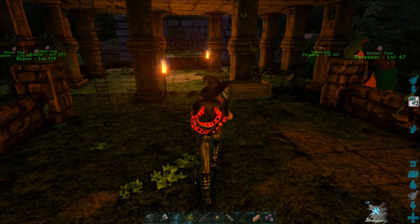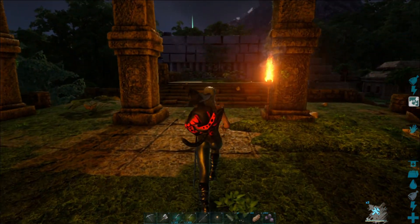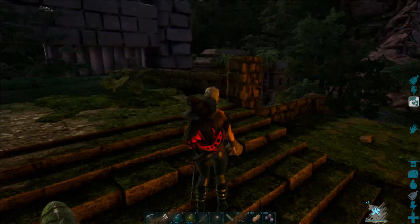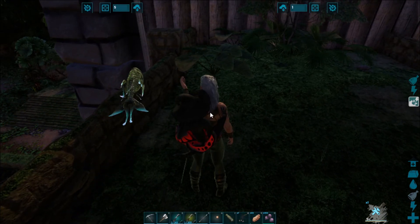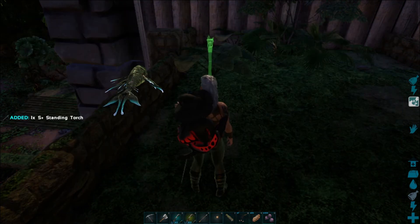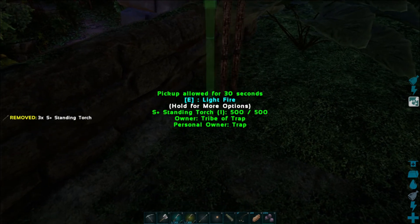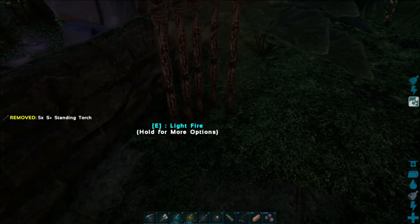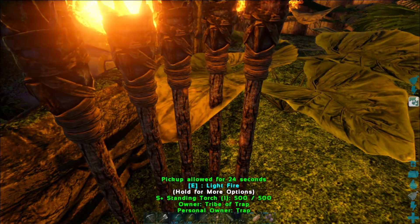It can't be up here because the Amargosaurus might not be able to get on the ground. Yeah, screw it, we'll just do it here. When they're all grown up I can put a silo and then we'll just walk off the edge. One, two, three, four, five torches placed.